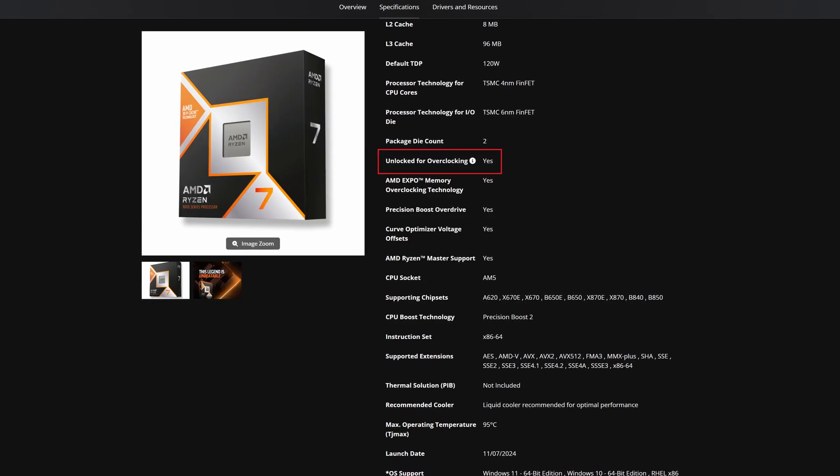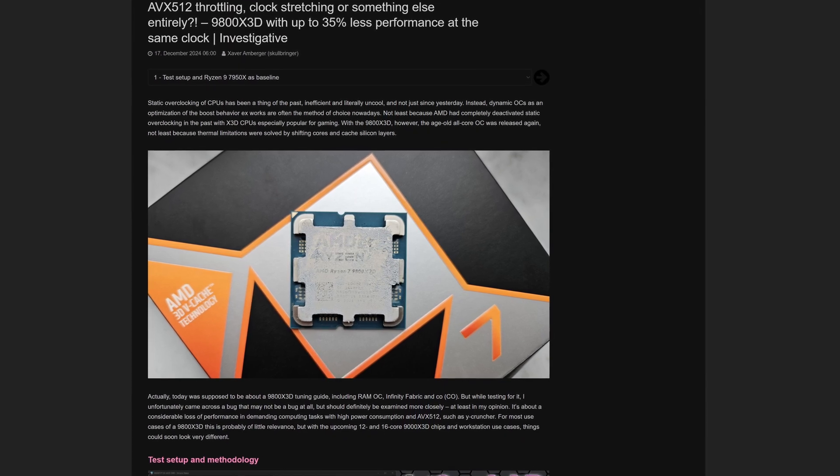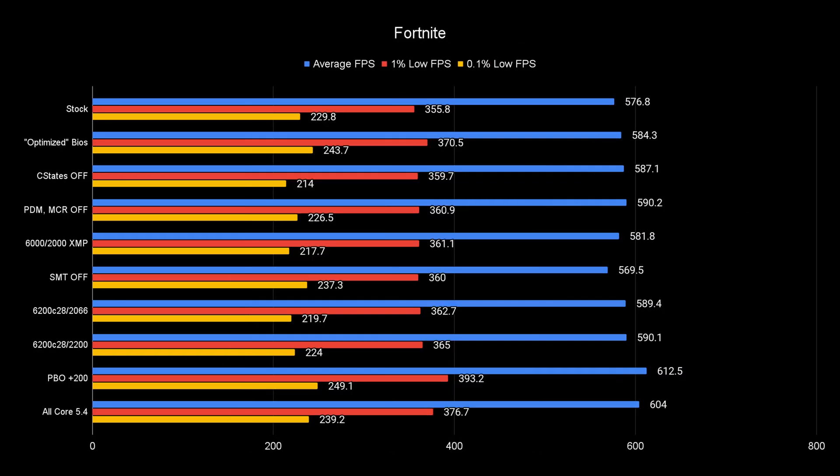I'm going to admit I was wrong. In my previous review I was excited that Allcore was allowed — AMD finally unlocked that on these X3D CPUs after switching where the cache and CCD sit. But it was brought to my attention that Allcore is not as good as Precision Boost Overdrive even at the same frequencies — Igor's Lab has a great deep dive on this that I'll link below. Comparing PBO with a +200MHz offset (the maximum) versus Allcore, Allcore does win significantly in COD, but PBO wins significantly in Fortnite.